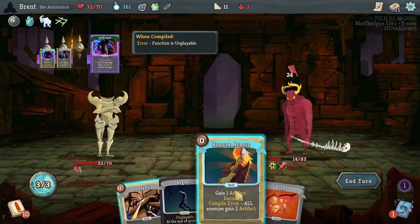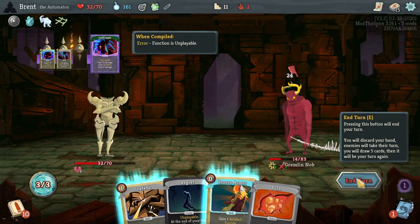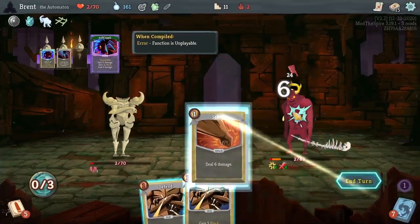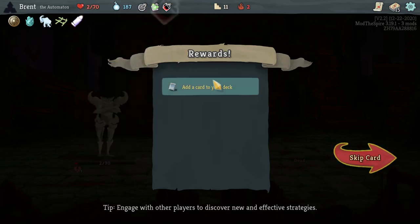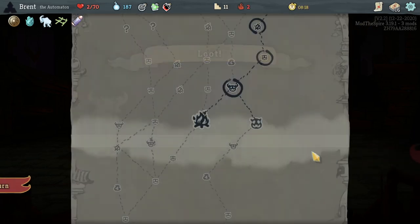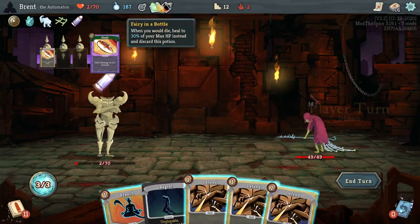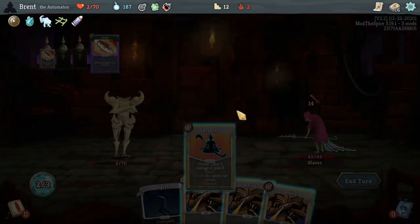Silver Bullet — start each combat with a Piercing Shot in sequence, that's pretty good. Overheat, remove the next Compound Error — I like that, because our deck is full of them right now. I'm gonna continue because we have the potion here plus we have Pantograph, so I'm pretty okay with that.